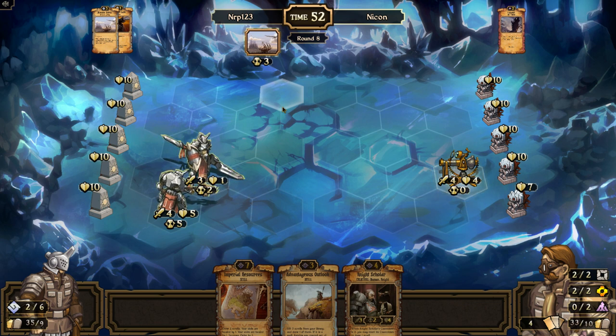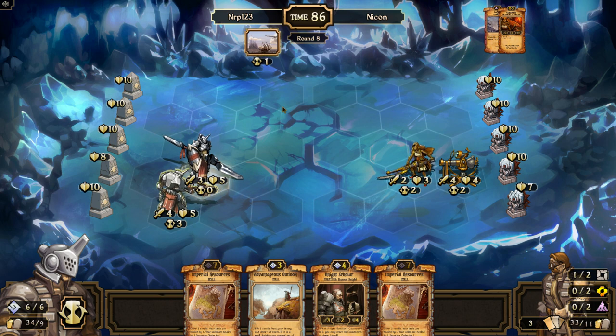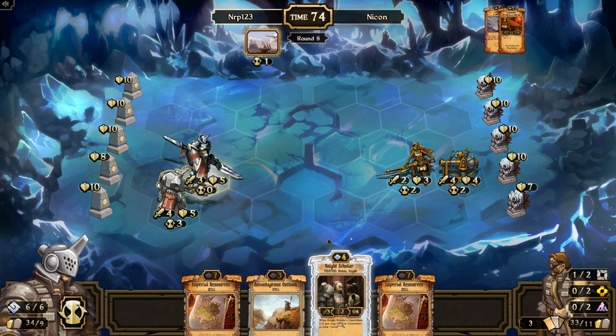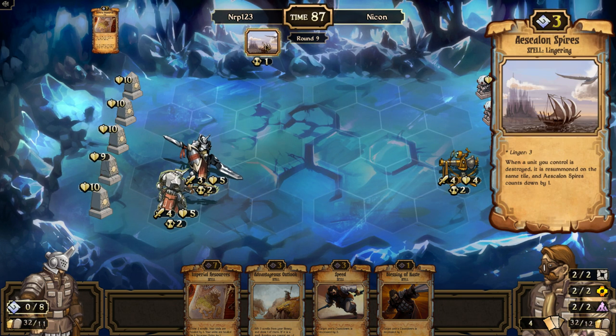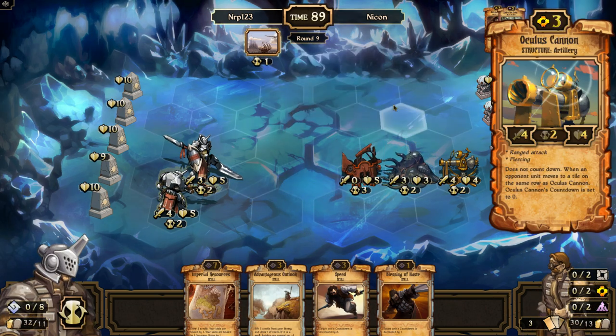Next turn I think is the turn to get board advantage. Imperial Resources wouldn't be bad — he gets a cannon. I get another one of those guys. I think that might be a bug. I'm just going to Imperial Resources. Sacrifice the Knight Scholar and Imperial. I think Escalon Spires makes the knight respawn on the same tile with a one-countdown — it's kind of like Sea of Insurgency. It might be a bug that's too strong right now. I think it's just supposed to be resummoned with a two-countdown, not one.